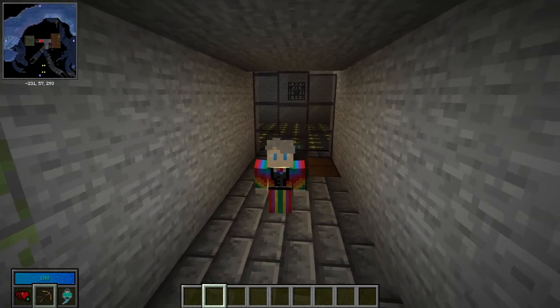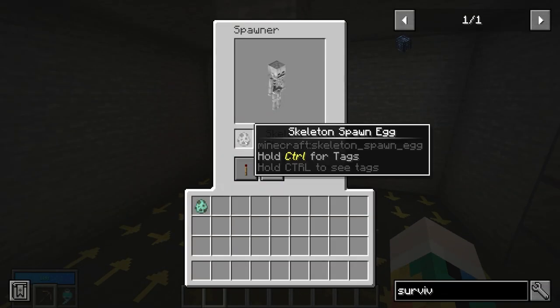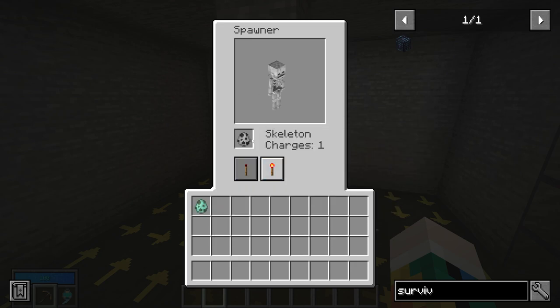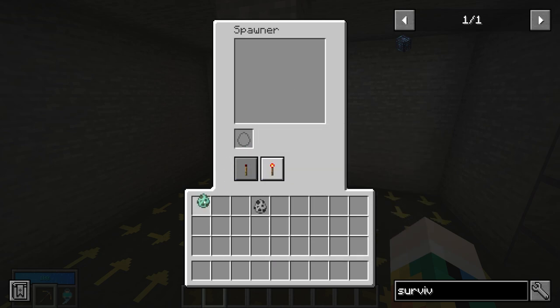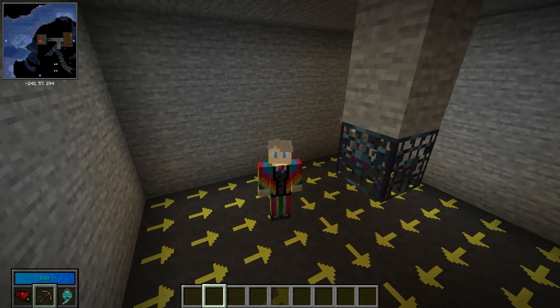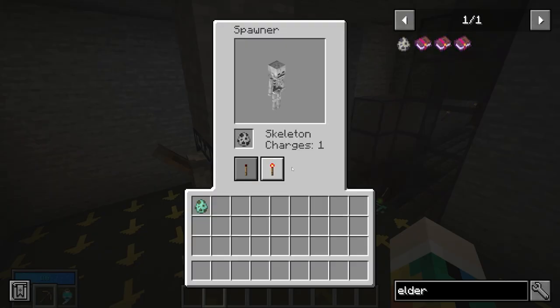This makes Ice Spawners more of a mid-game item, but it is absolutely worth it. All you need to do is right click it and put in a spawn egg — such as a skeleton spawn egg. Crucially, this spawn egg never dies, you can remove it and put a new one in and change them over as much as you want with no problems, which is a huge improvement over Cagearium and gives you so much more flexibility.